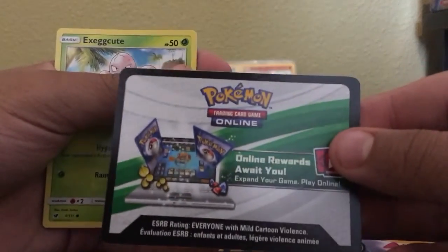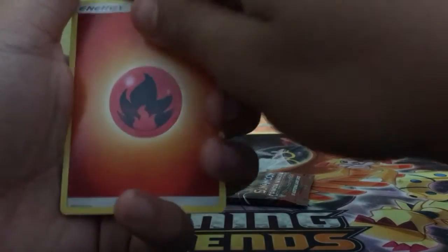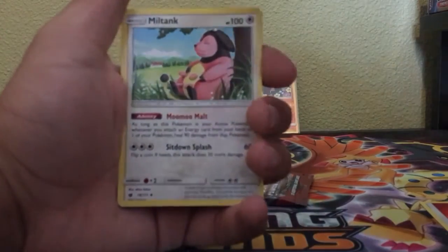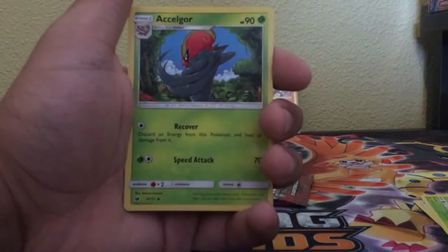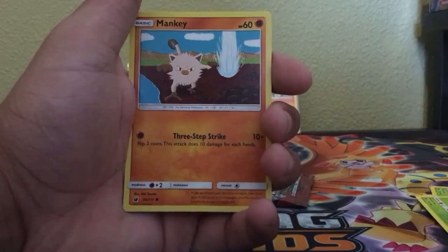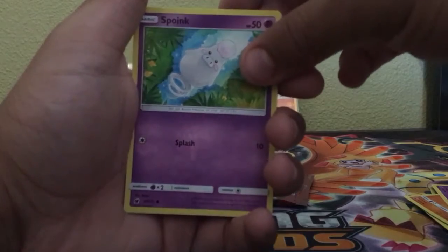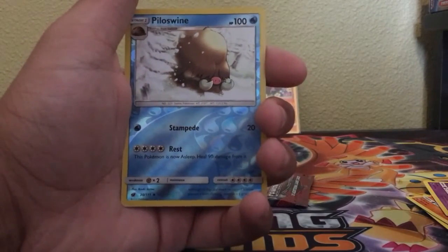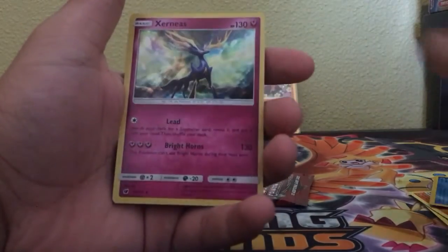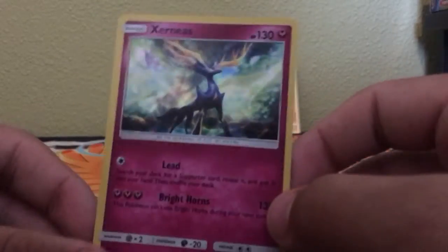We got a white code card again! 1, 2, 3, 4 to the front. Okay, we got a Fire Energy, a Miltank, a Kakuna — first generation classic. Exeggcutor, Exeggcute, Cubone, Mankey — we're getting all these first generations. A Salandit, a Swinub — I think that's second generation. A reverse of a Piloswine. And hoping for a holo or better — we got a holo Xerneas! That is a freaking holo. In person, this is like 10 times better.